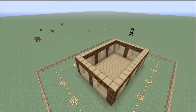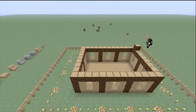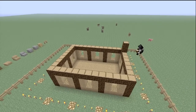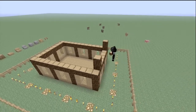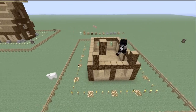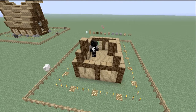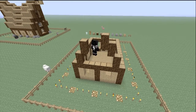Now we're going to go up and do the roof. One block away from the main post here, two up — same on the other side. Take it out and again go two high, and again go two high.